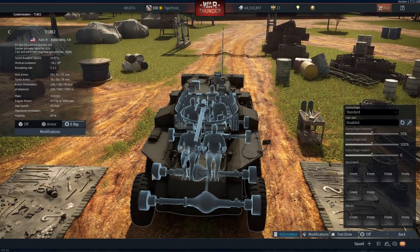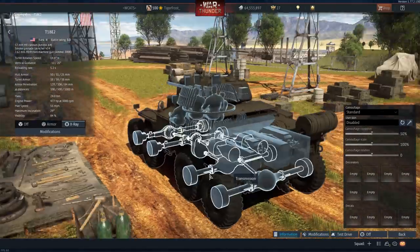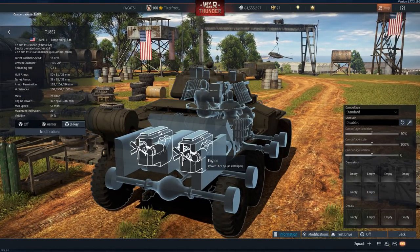Inside it has five crew members, which is great to see. There's the driver, the machine gunner, the commander, the gunner, and the loader in the back. You can see all the little bits of ammo and stuff inside. And look at this engine - it's got propellers, or fans - what the hell.